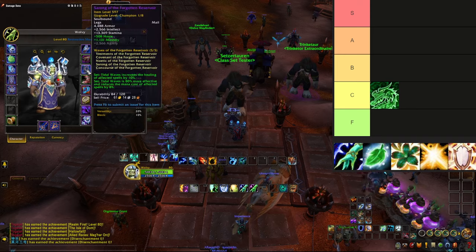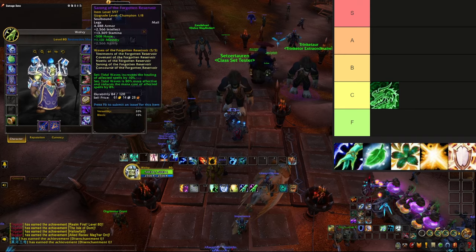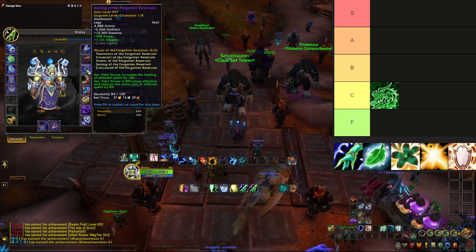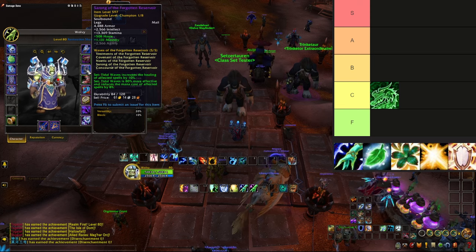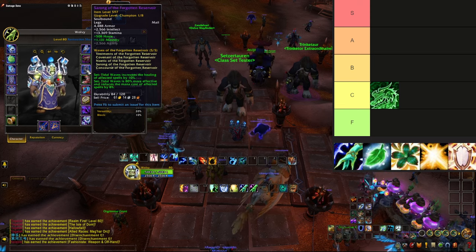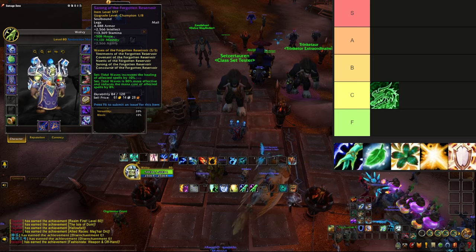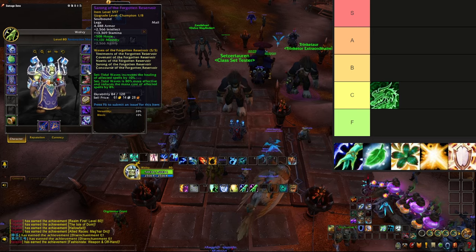My favorite — Restoration Shaman. The 2-piece bonus: Tidal Waves increases the healing of affected spells by 10%, and the 4-piece: Tidal Waves is 80% more effective and reduces the mana cost of affected spells by 8%. This set is actually amazing.